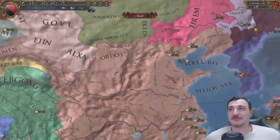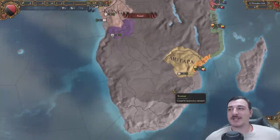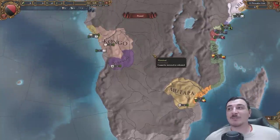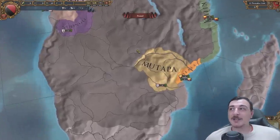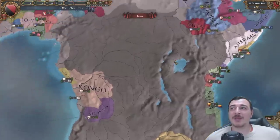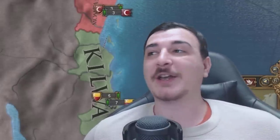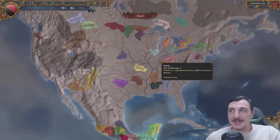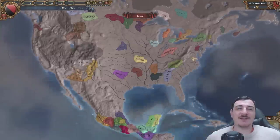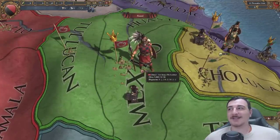One thing I do not miss at all is the fact that Africa had way less provinces, and the entirety of Central Africa all the way up to the southern bits were not colonizable - it was just wasteland. So that means you could not go from Central Africa or from Congo to Mutapa - you would literally have to colonize around just to get there. That is a great change. We even have the Interlacustine area now available. And of course in the new world, way less natives and pretty much no flavor at the launch version.